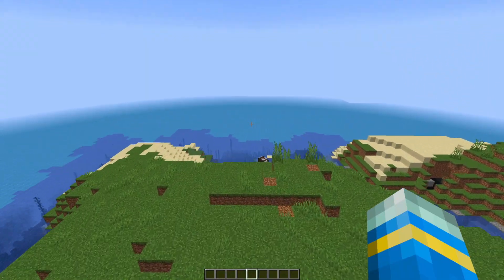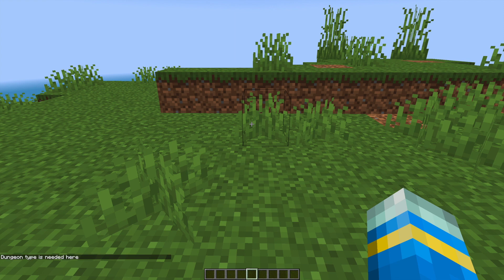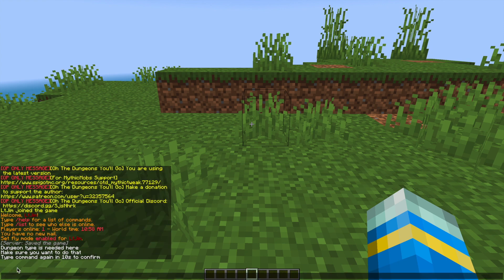So how would we spawn this manually like I've done here? There is a simple command: slash otd_place. After that we need to select a type, so if we do slash otd_place and then battle_tower, that's going to be the first type — the massive tower that I showed you initially.